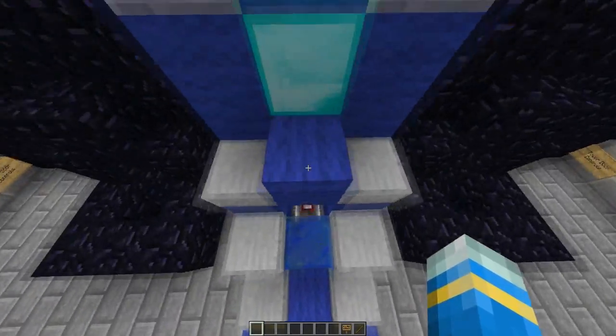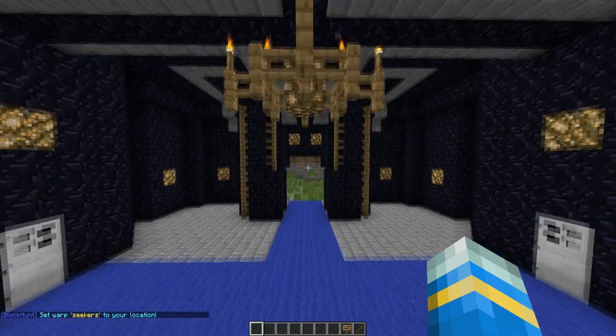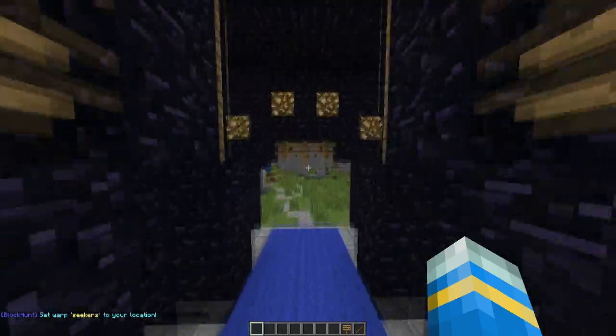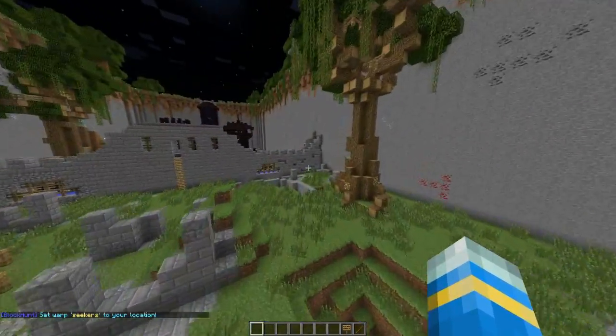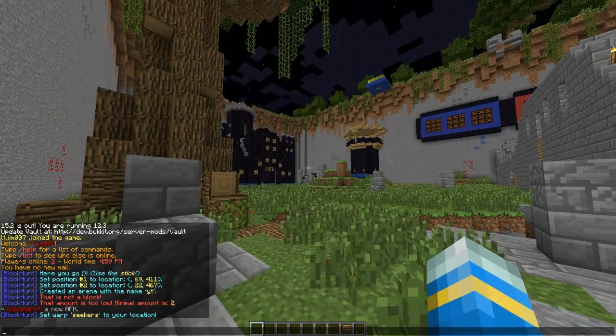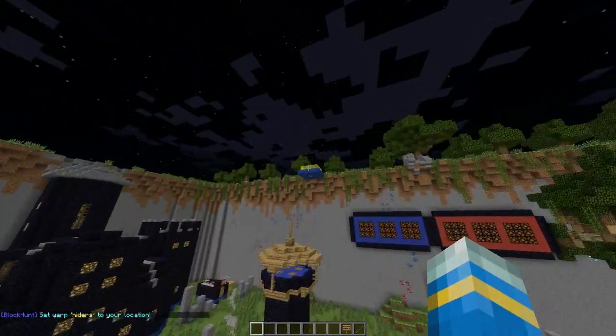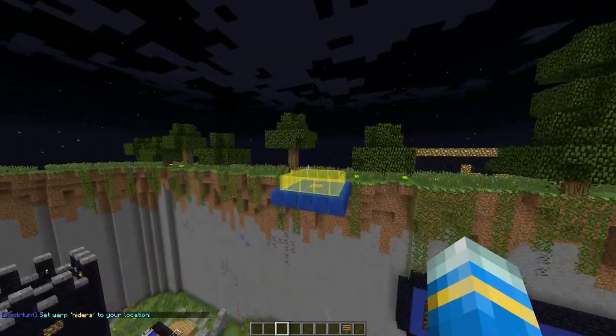Now we need to add spawns. The seekers are going to spawn on the throne, so use /bh sw — set warp — for seekers on map YT. The hiders should spawn far away where seekers can't see them, so I'll fly up to set the hider spawn in a separate area.